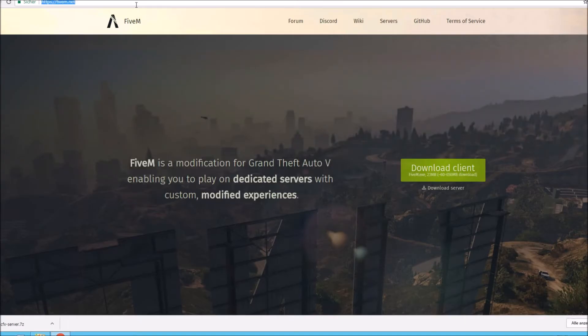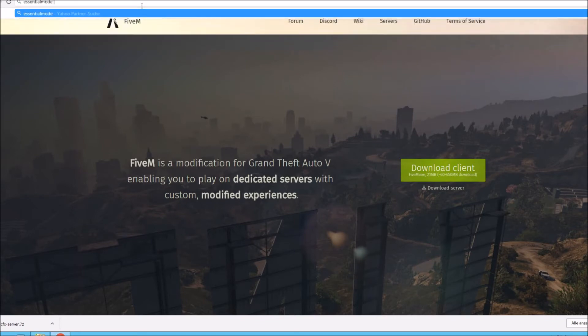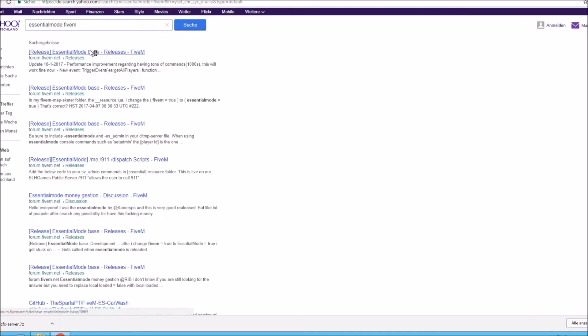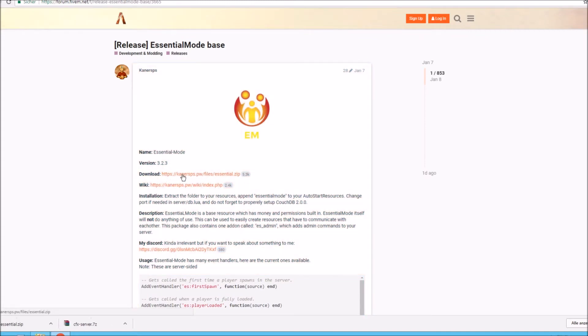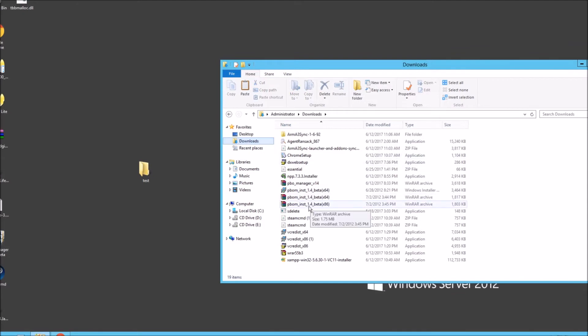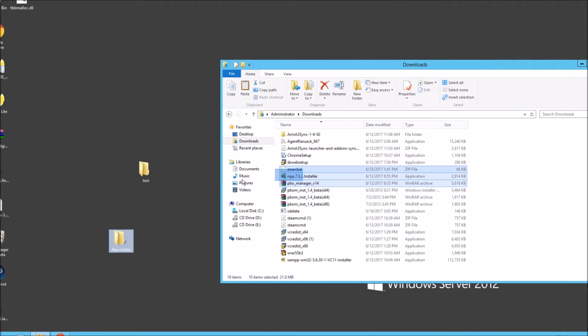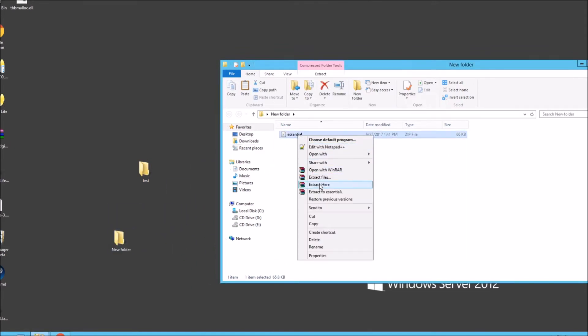Next up, let's go and download Essential Mode — the latest version. What Essential Mode is, if you're not too sure, it's what we use to add things to the database — it's for the database so stuff saves. So let's go to Essential Mode 5m, and let's download this one here. Links will be in the description. That's downloaded — back to my download folders. New folder, let's just whack it in there for now. Right click, extract here.